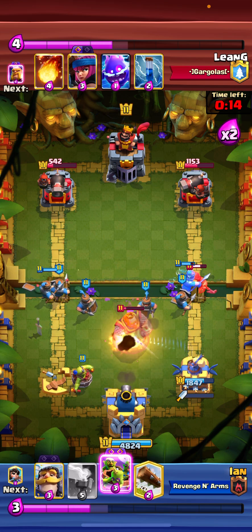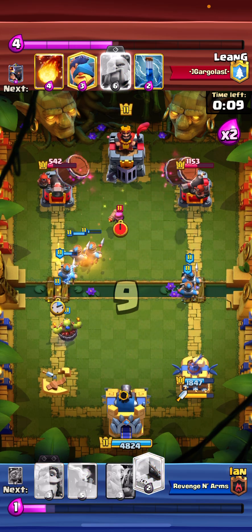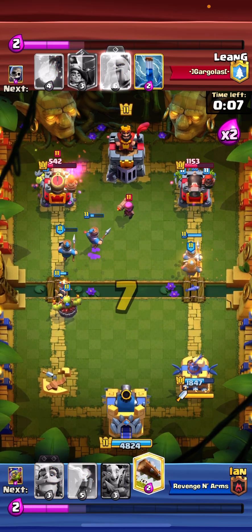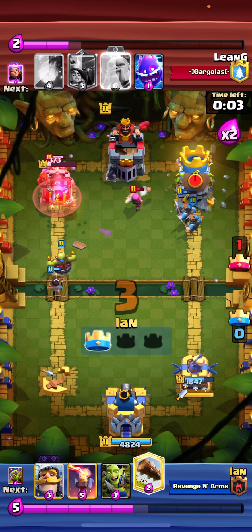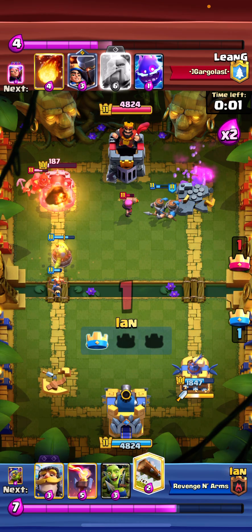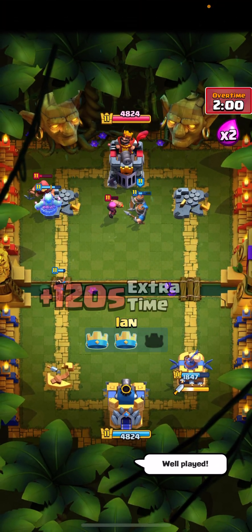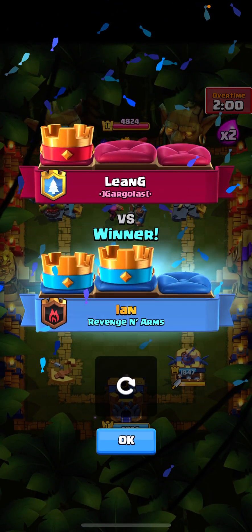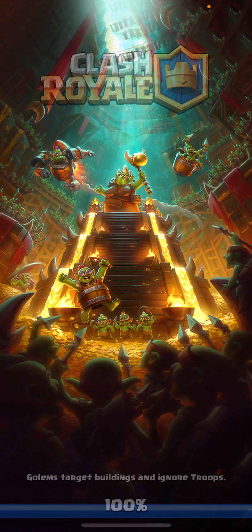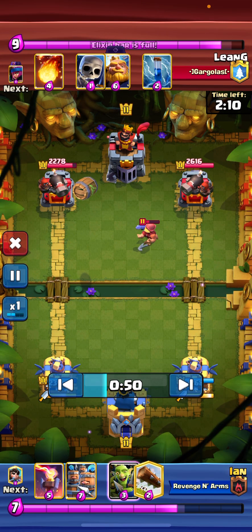Once I defeat the royal giant, I put the goblin barrel to the right side which takes the tower. Boom — that takes the tower! And then I take the left side tower right at the last second before the sudden death.